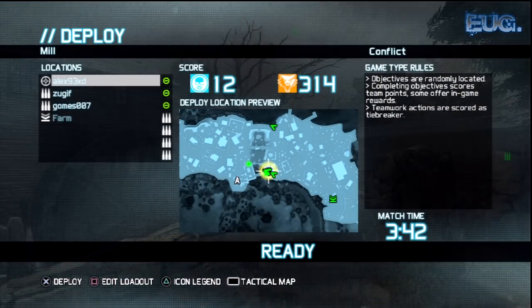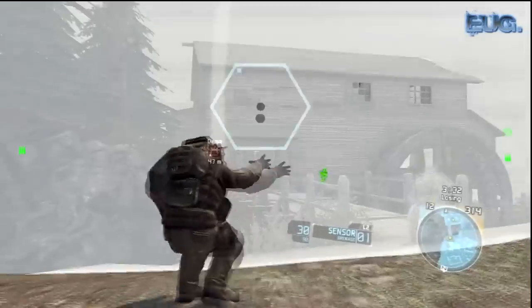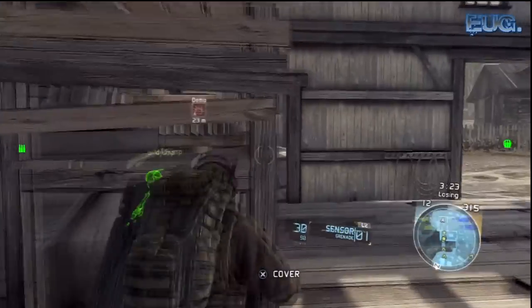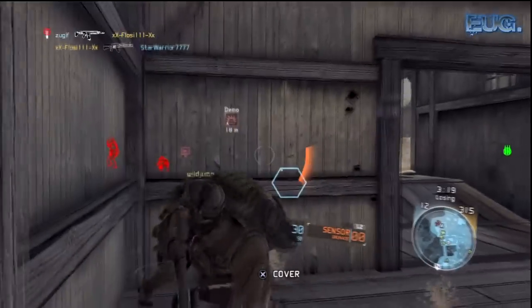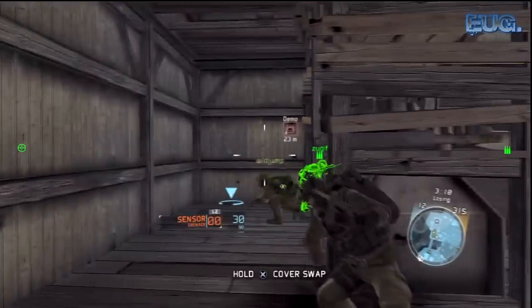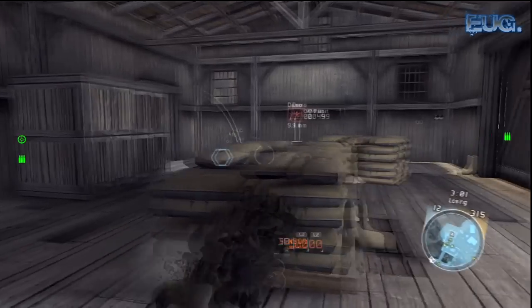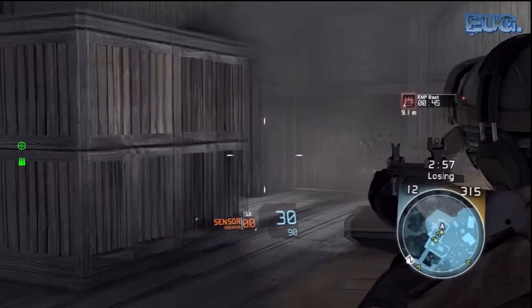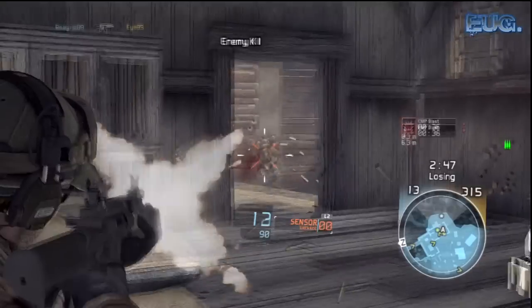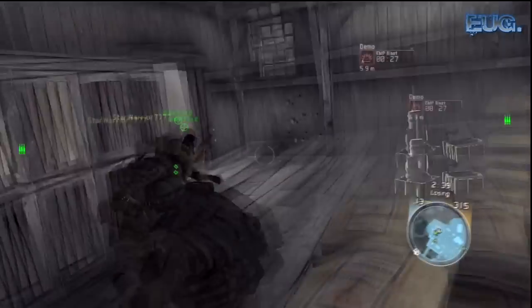When the objective spawns, it says in the game type rules that objectives are randomly located, so you have to go to the objective and it tells you what to do above it. So there it says Demo — you need to blow the objective up — whereas other times you need to capture the objective or hack it. This is a perfect chance to use the sensor. As you can see, the enemy is highlighted red, so that's exactly where they are. It makes it easier to see them, although the sensor doesn't last forever — that would be a little bit wall-hacky.